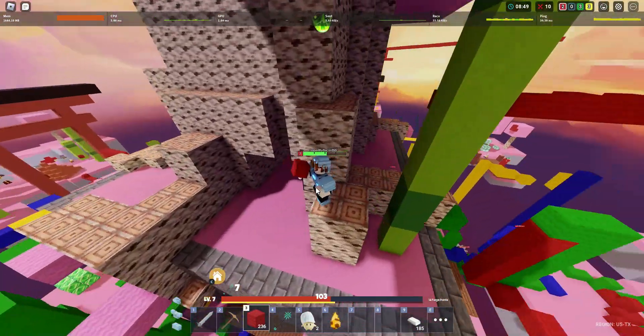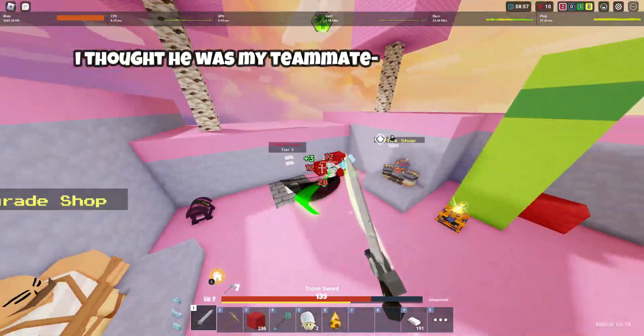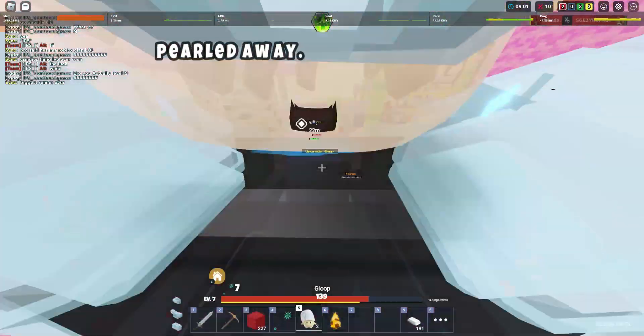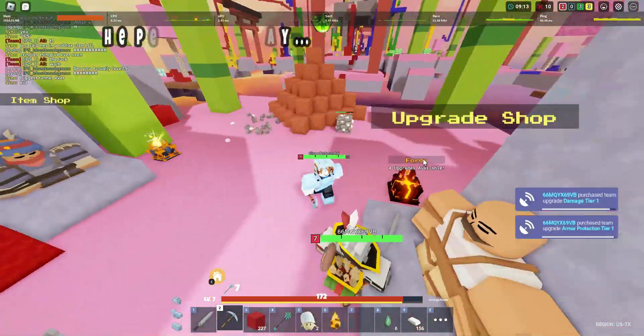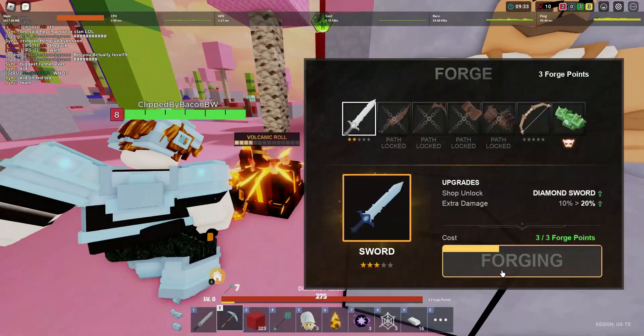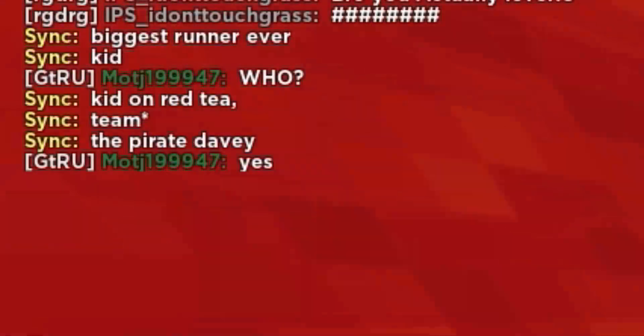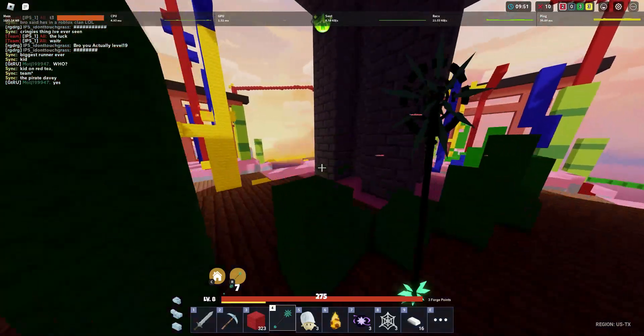Nah, get me out — I'm still alive and base is turning. Hold up, now they're all rushing. Someone's on our base! Okay, we're getting yours — yes sir, we're getting targeted, okay that's better. They're getting mad at Ali in the chat — 'biggest runner ever' — they're really going at him.